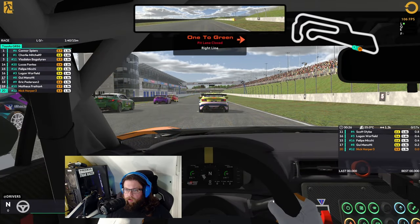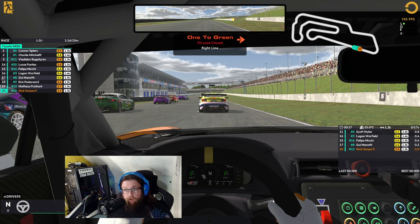You join me on the grid — well, I think this is a rolling start actually — in the GT86 here at Oschersleben. Felt like a bit of a change, go rear wheel drive. This was a free track and it's a free car so I thought I'd give it a go. I've done a bit of practice. I didn't qualify because it's a rolling start and I've not done one before. The GT86 is also one of my favourite cars in terms of real world, so it seemed to work well for me.